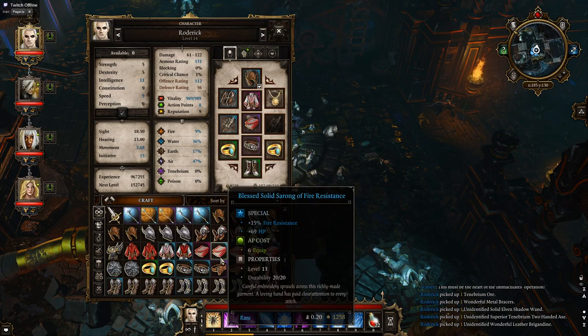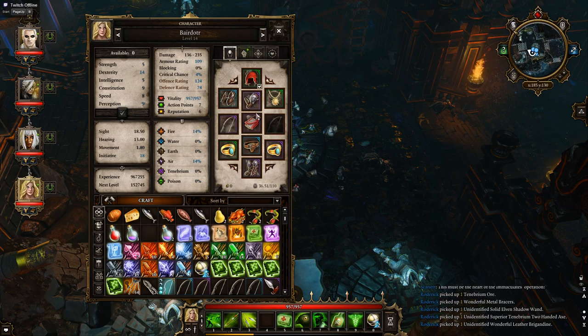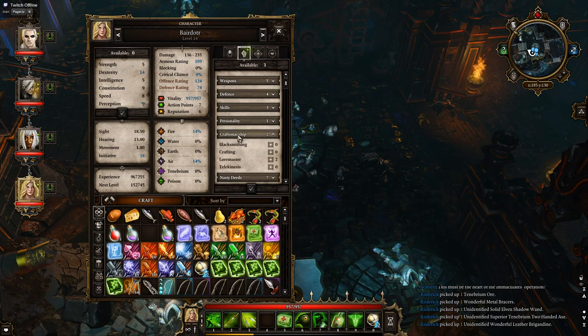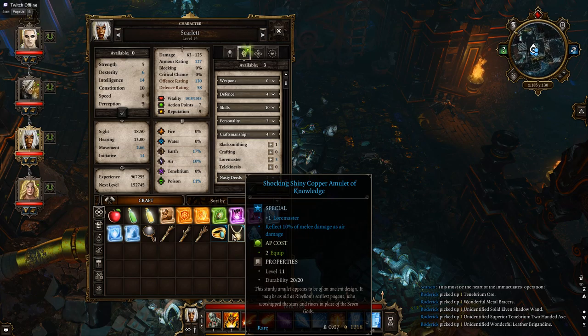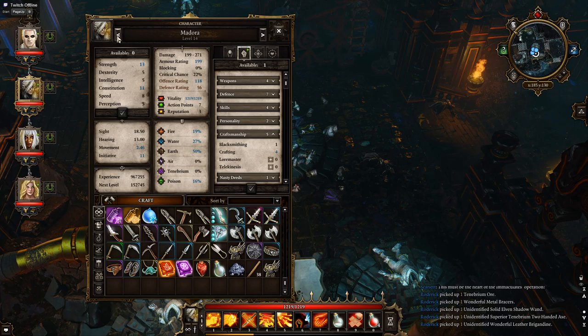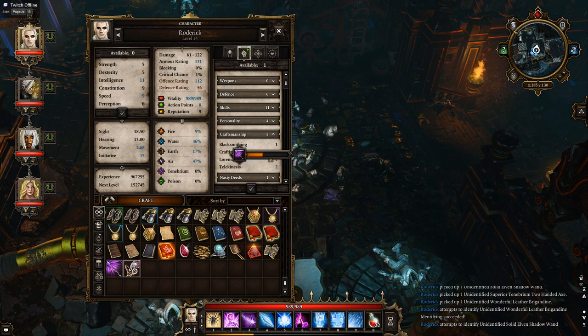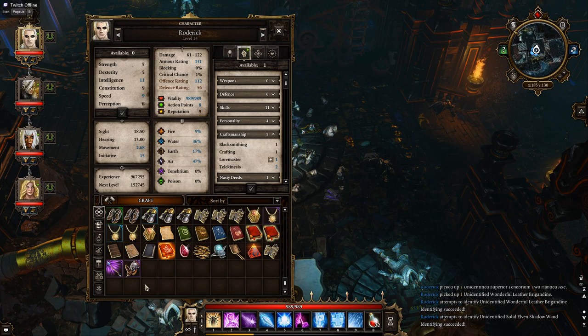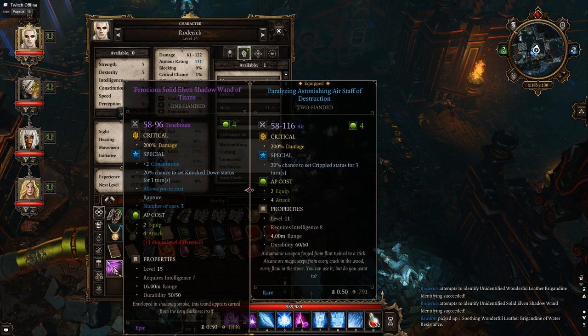All right, let's have a quick look at that. Who does my identifying — is it Bear Daughter? No, it's Scarlet. Lord Master 3. What have we got here? Right, put that on. She should be able to do it now. Yeah, there we go. This is why it's always nice to keep the boosters to your crafting skills at hand. Dexterity 8 — that's going to be Bear Daughter. We don't have anybody using these, do we?